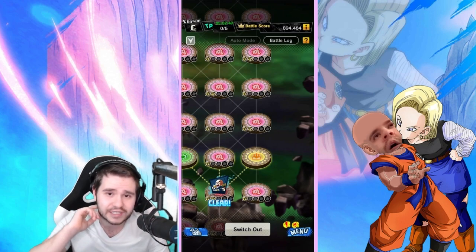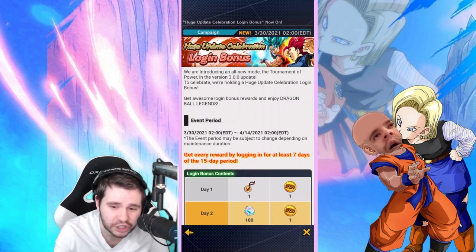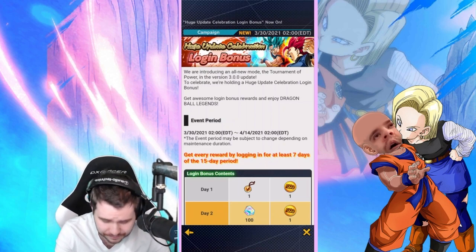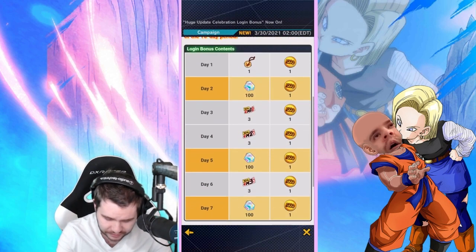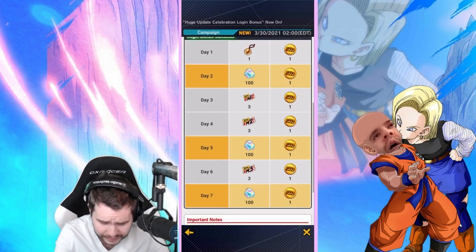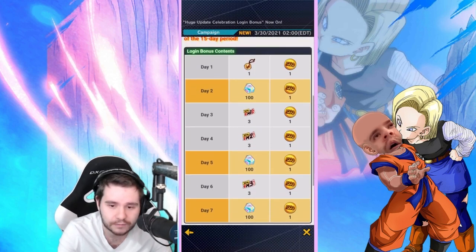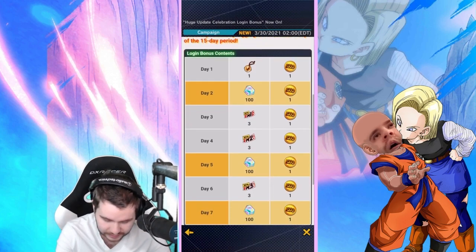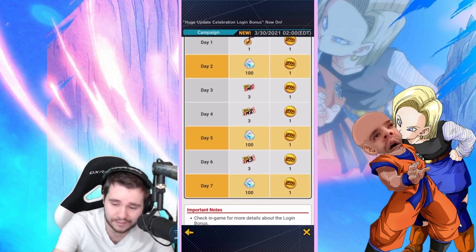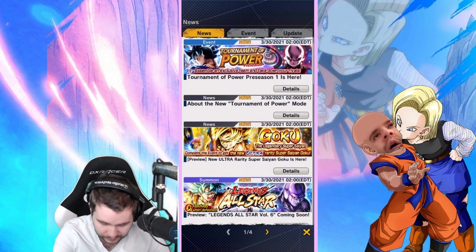Now let's look at other things going on. First up: the huge update celebration login bonus. They're giving us 300 chronocrystals and some Master Pack tickets — the 30-type. Pretty cool, nothing super special but it's nice.